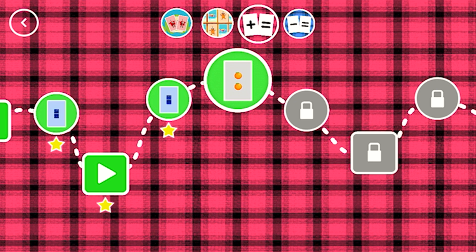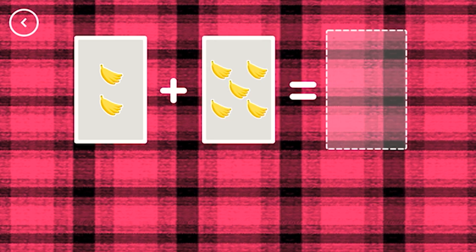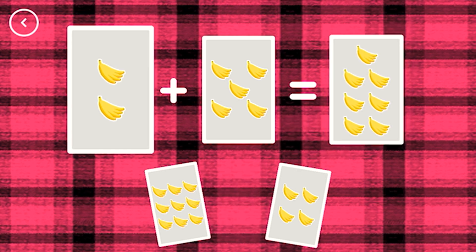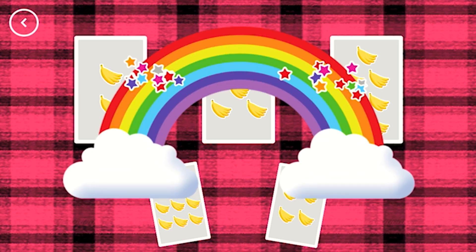Octoblock! Yay! If you start with this many and add this many, how many do you have all together? 7. 2 plus 5 equals 7. Correct!